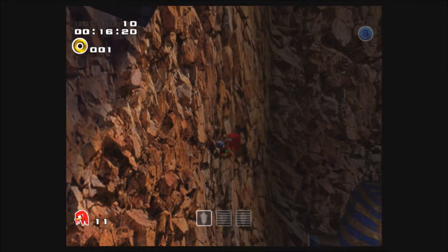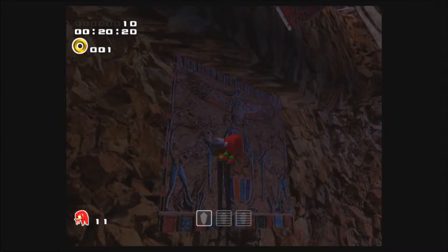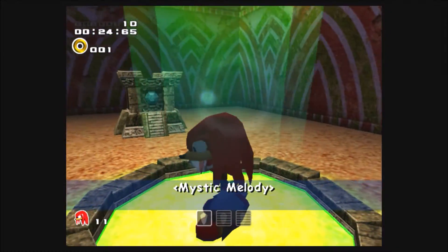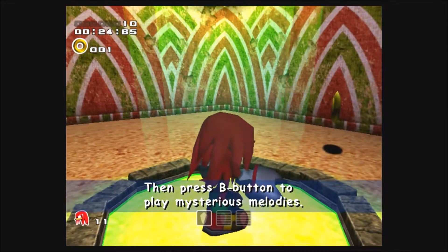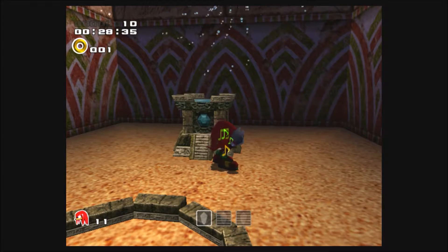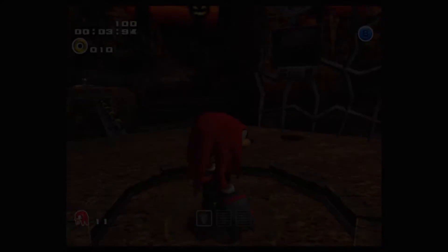Basically, the gist of this section of the video is to show where the location of this power-up is. If we dig right in here, we're going to find a new power-up known as Mystic Melody. At first it seems Mystic Melody is basically useless, but trust me, later in the game it will turn out very useful. I'll explain it more in detail when we get to that part of my Let's Play. Let's jump into the portal and head right back to Pumpkin Hill.